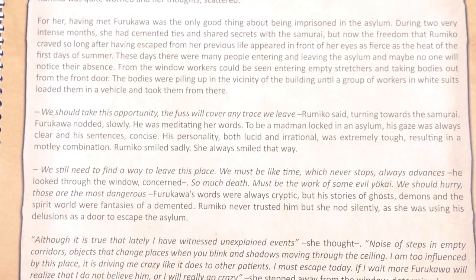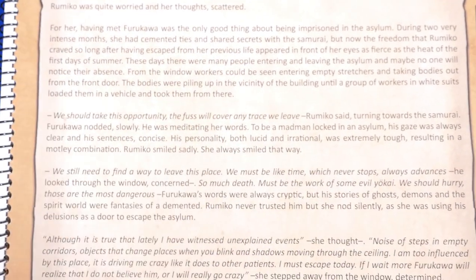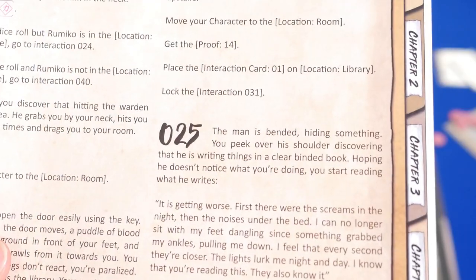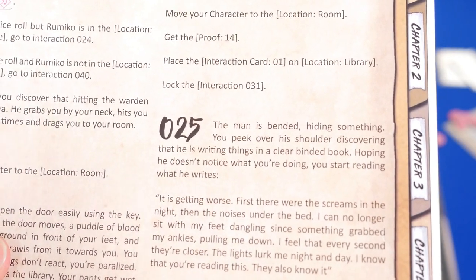We're working with a prototype, but there's still a lot of work to do with the English. It took us out of the story a few times trying to figure out what it was supposed to say instead of what was actually written. I think it's very important to get the English correct since this game relies heavily on the story. I talked to the company and they are hiring someone to translate it into English.